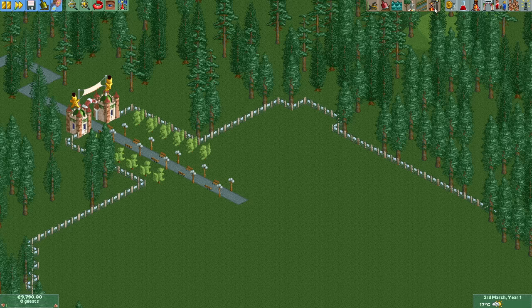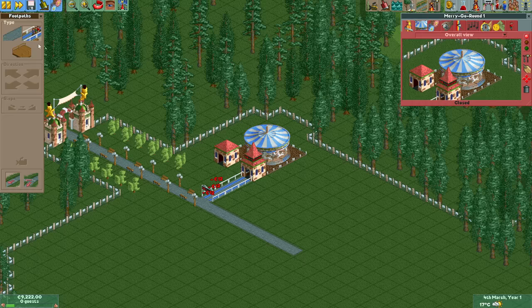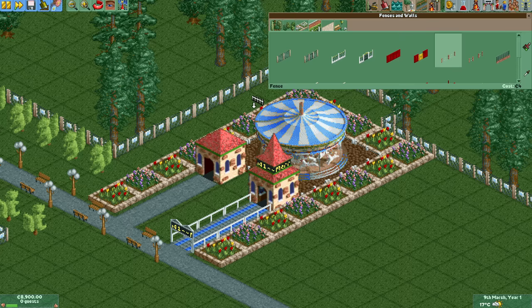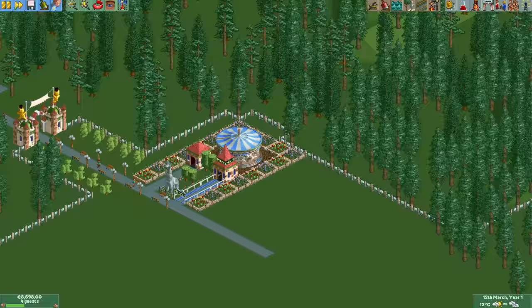The first thing I decided to build is of course a merry-go-round. It's almost a law that you have to start with a merry-go-round if you can. This is so classic that there even is a myth that the music attracts more guests, but I'm afraid that isn't true. For the decoration I've gone with small flower beds, which is another absolute classic. Put a fence around it and add some decorative trees and we have a lovely looking merry-go-round.